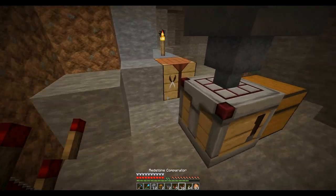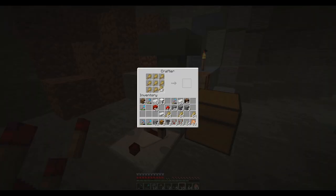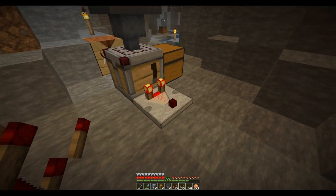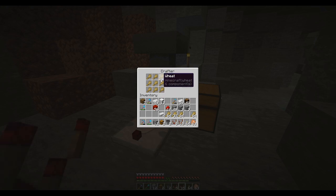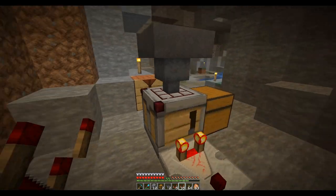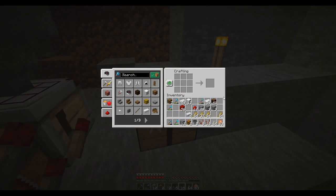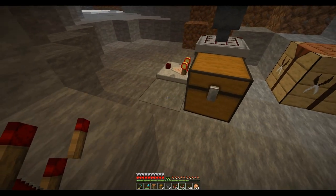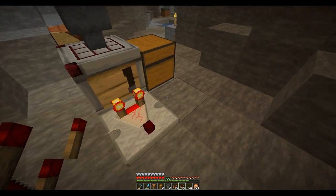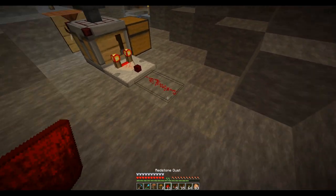Let's see if I can get this working. So for wheat — we're going to make hay bales — it sends out a comparator signal equivalent to how many items are in there. When it gets full, you want it to send a redstone signal, which triggers it to kick out the hay bale. The best way I found to do this is to lock the comparator — if you feed a signal into the side of the comparator, it will only output power when it matches the signal coming in from the side.